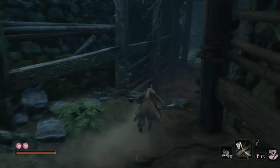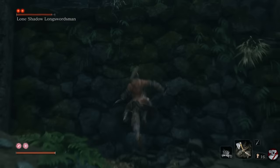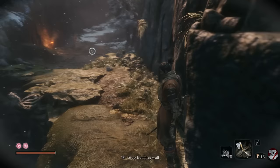Here's how to beat Lone Shadow Long Swordsman. First thing you want to do is run up behind him, don't lock on, hit him, turn around and run for your life. He'll chase you and even try to throw a shuriken at you, but jump up here, grapple to the top straight away, and then run to the edge of the cliff and hug it. He'll forget about you when you do that.